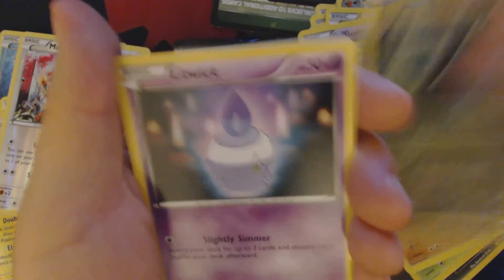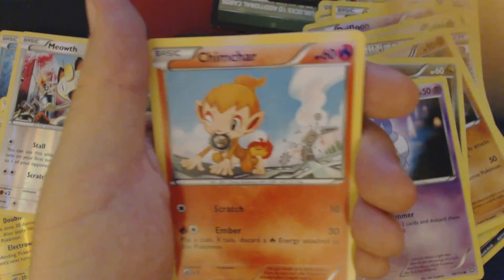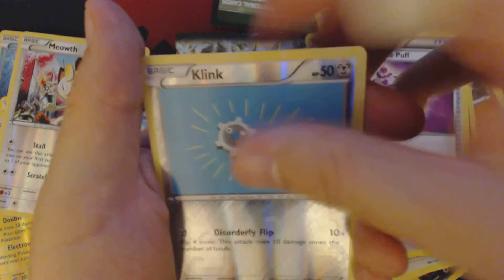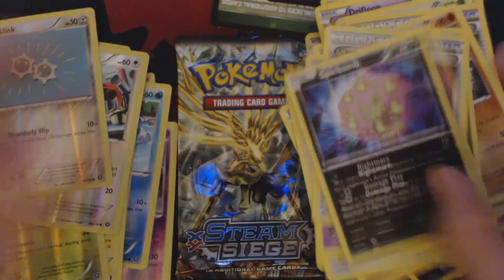Pack eight contains: Dino, Litwick, Nosepass, Chimchar, Nidoran Male, Hawlucha, Lampent, Captivating Pokepuff, Reverse Holo Clink, and Spiritomb.